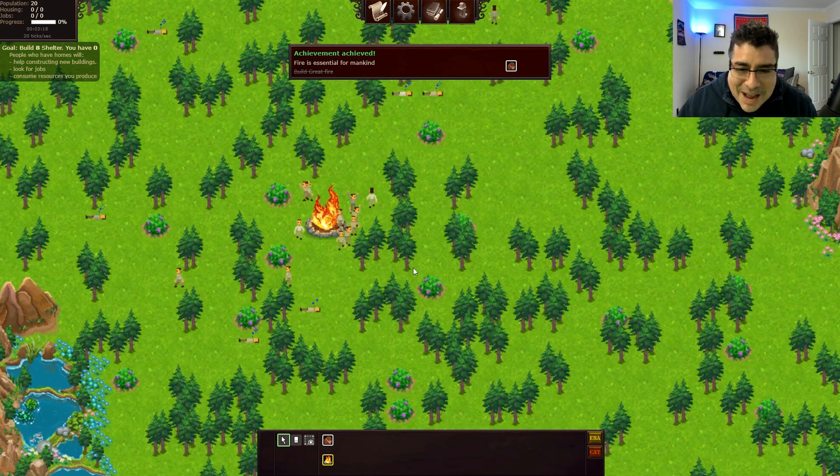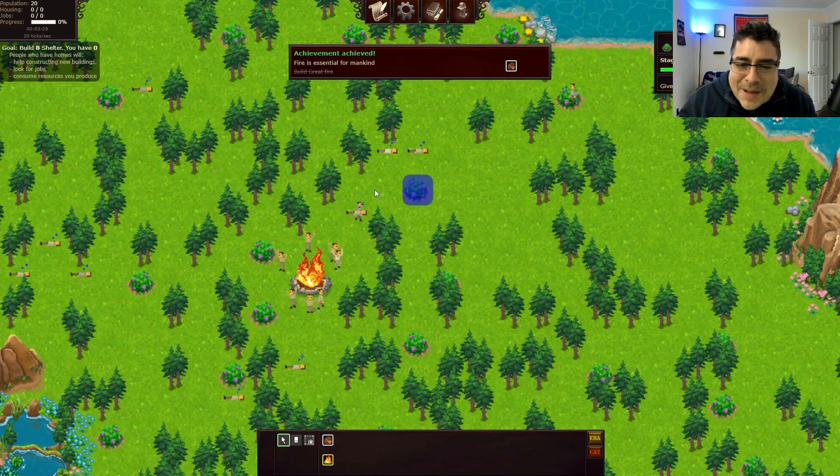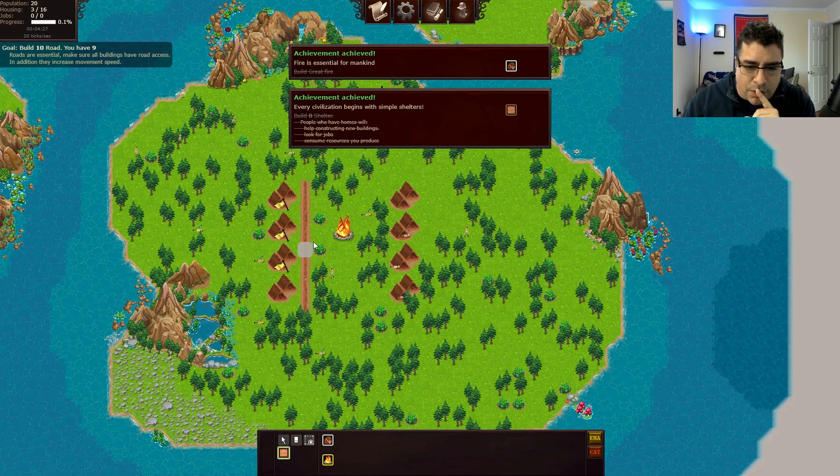Everybody's jumping, everybody's having fun in my city, but we need to do something else. The fire is essential. Now we need to make shelters — everybody's just sleeping on the floor, that is so sad. Every civilization begins with simple shelters. So let's remember that we need to connect everything with roads. We're gonna make a road over here.